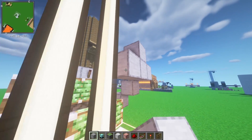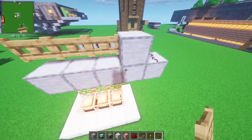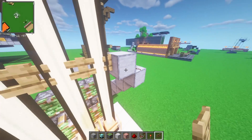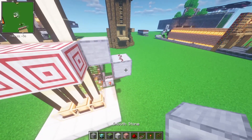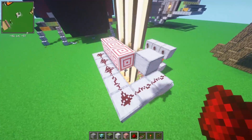You might need to place blocks underneath — it kind of depends on your game version. But you want to place fence gates on top. You can break these blocks, you don't need them anymore. The beacons should go through them. Then you can place target blocks against the fences on this side, and bring this redstone dust around to connect to them.